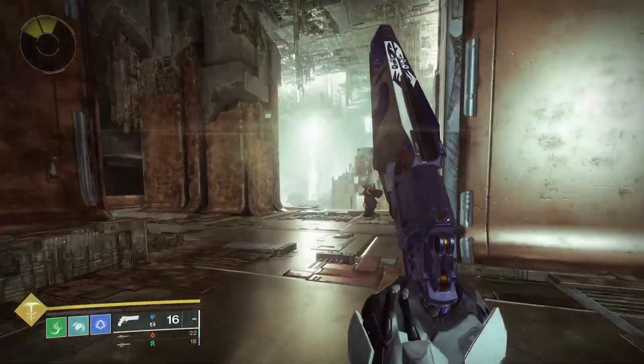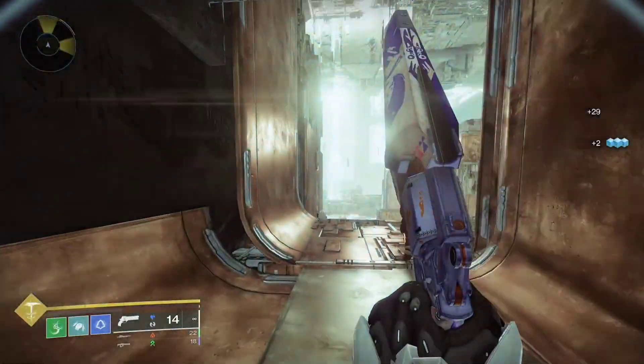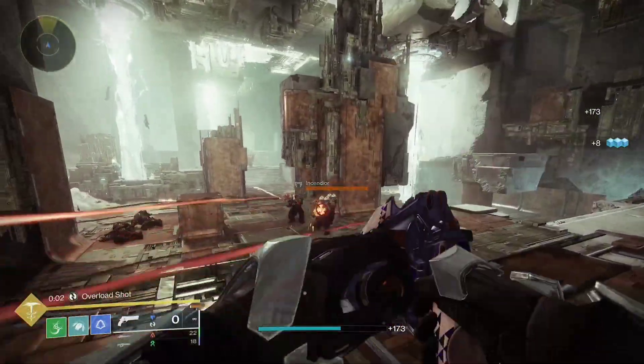Scintillation is the brand new adaptive burst linear fusion that was added to Destiny 2. It's a vice weapon, which means it has access to Vice Stinger. You're probably wondering if it is better than Briar's Contempt or Doomed Petitioner — how does it go up against the best linears?